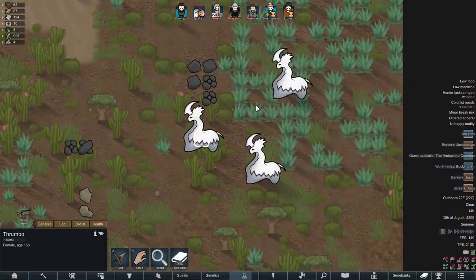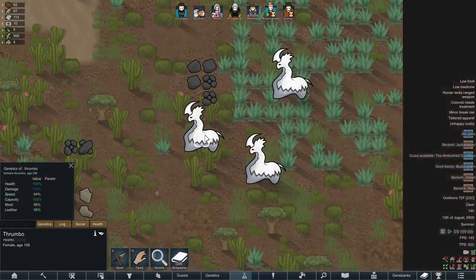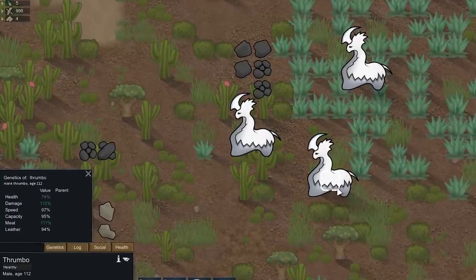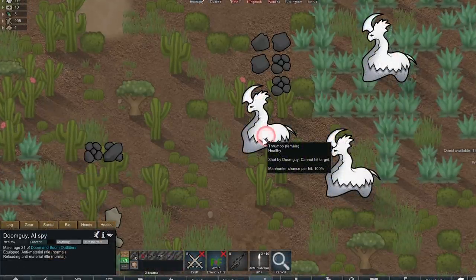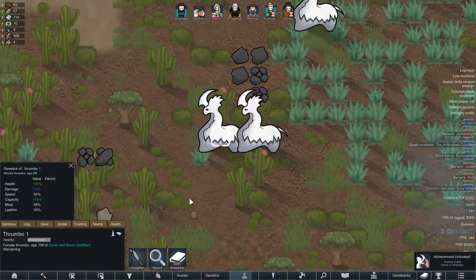We got some thrumbos — this is amazing because we have a psychic animal tamer from episode one. Our storyteller sent in three thrumbos, probably because of our 500% threat scale. We're only on day 16, so wealth isn't that high. We're going to choose the best one to use our psychic animal tamer on. We want one with decent health, speed, and damage — this female has 108% health, really high damage, and decent speed. We activate the psychic animal tamer on her and she doesn't get brain damage.